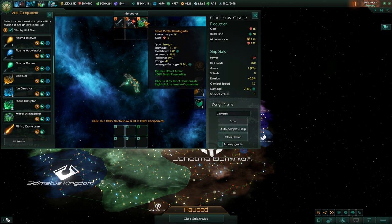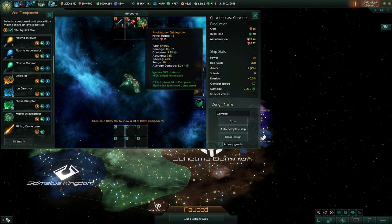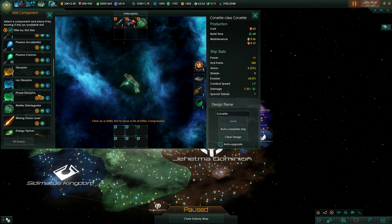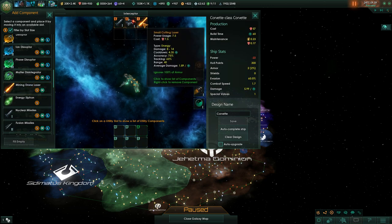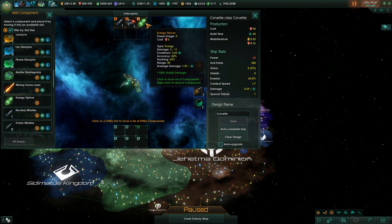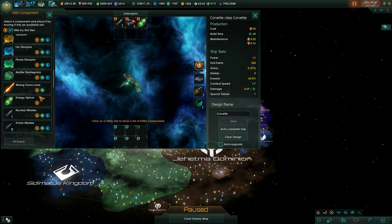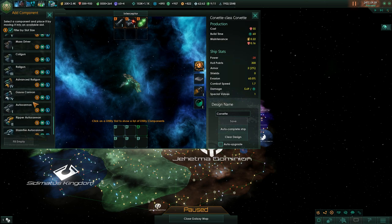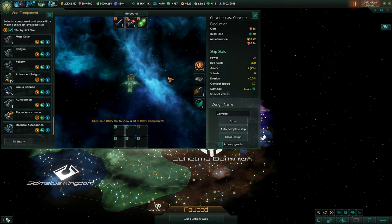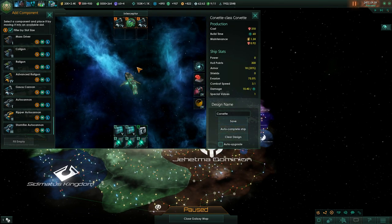Later, energy weapons scale well — plasma cannons, disruptors that do massive shield damage, and if you've defeated the Unbidden and re-engineered their weapons, the small matter disintegrators are incredibly powerful: they do twice the base damage, ignore 50% of armor, and have 50% shield penetration. Mining lasers ignore 100% of armor but are otherwise weak. The energy siphon does 100% damage to shields.